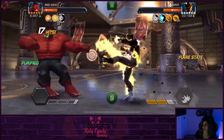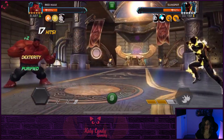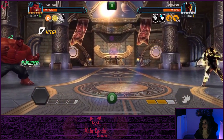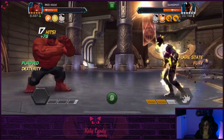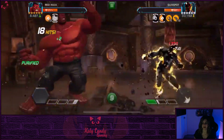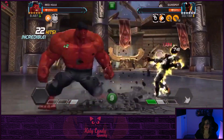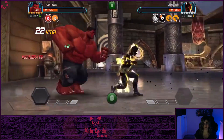All you want to do is really just bait out his specials. Both of Sunspot's specials — his special one and his special two — are really easy to evade and they're also really easy to punish. So make sure you punish him for throwing that special on you. With Red Hulk, just spam those special ones to get those heat charges up.